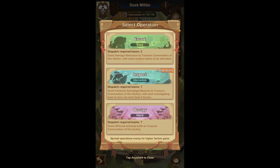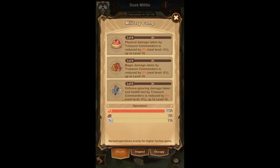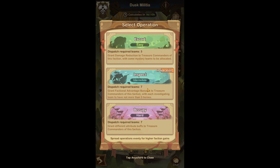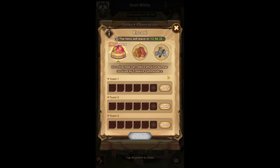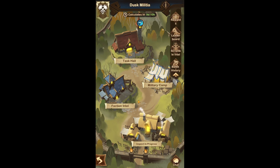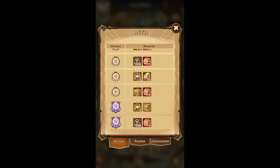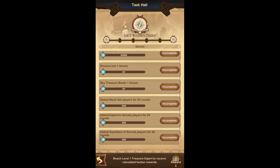That's probably it for what you need to know about this event. TLDR: look at the military camp, check what resources are needed in the Inspect and Escort category, pick the corresponding resource, set your teams, and you're good to go. For faction rewards, don't pay too much attention — you don't have a big individual influence on that. But obviously do your best. And for the activity rewards, make sure you complete those tasks.